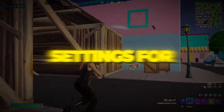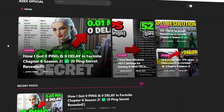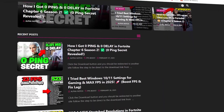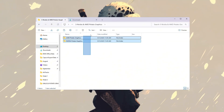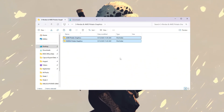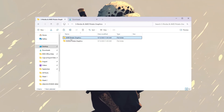Step 4: Change graphics settings for better Fortnite performance — NVIDIA or AMD. Now let's fix Fortnite's graphics so the game focuses on speed instead of fancy visuals. The steps are slightly different depending on whether you use NVIDIA or AMD/Intel graphics.